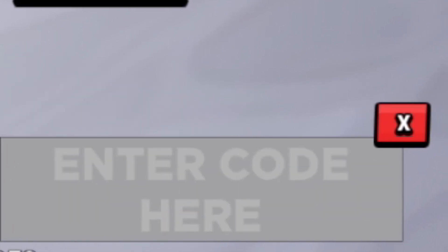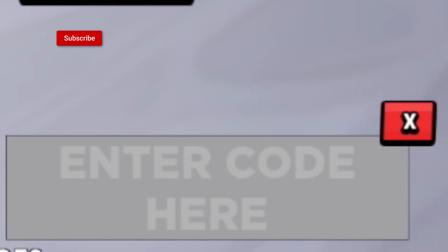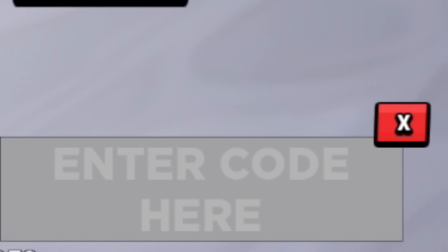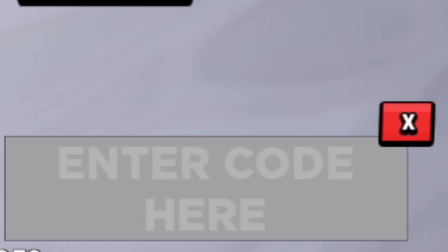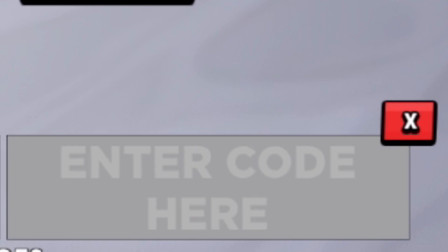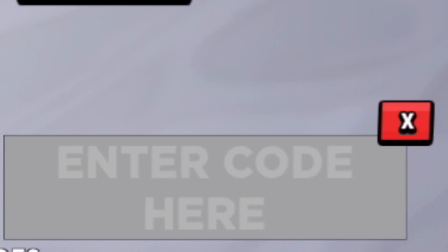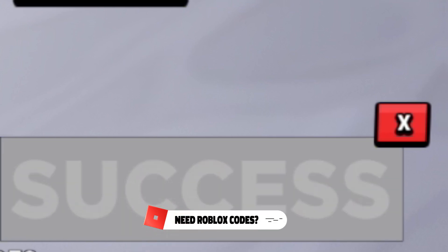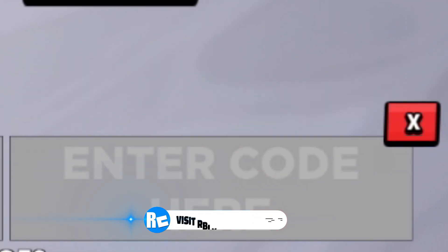The first code today is COBRA — C-O-B-R-A. Click enter on your keyboard. Success! That one gives some coins, which is quite nice. Next you have TIKTOK1000 — T-I-K-T-O-K-1-0-0-0. Click enter on your keyboard. Success! That one just gave me 100 gems, which is quite nice.